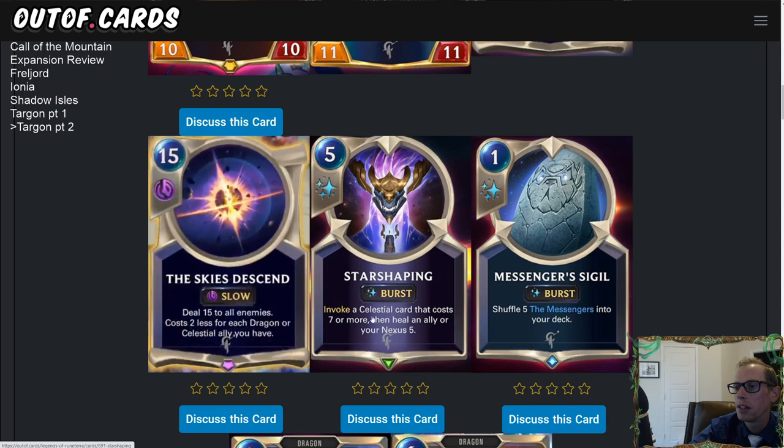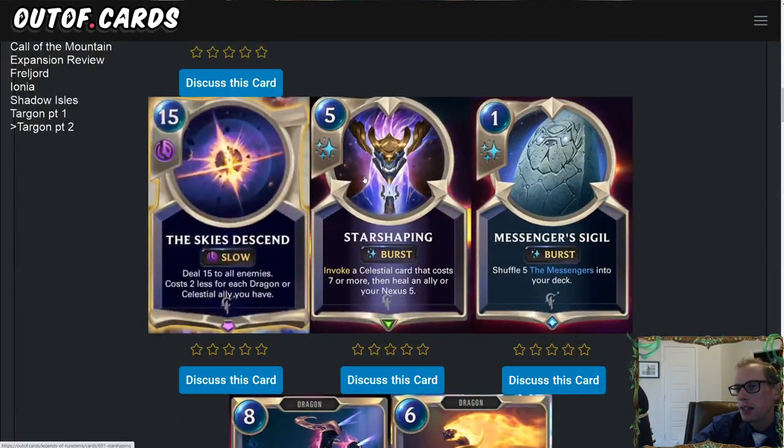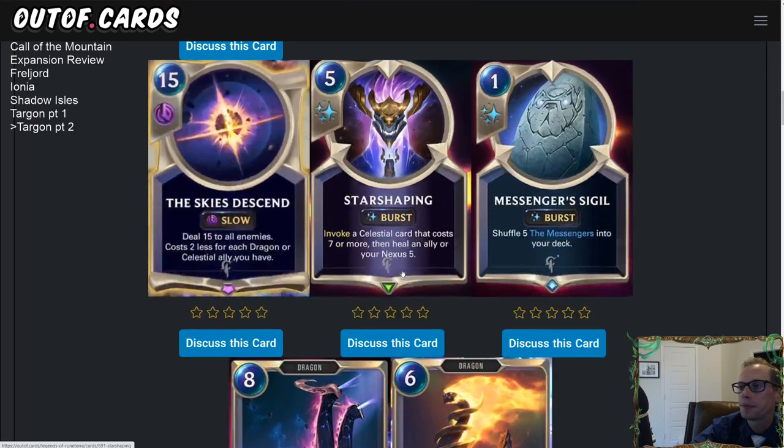There's also Star Shaping — five mana Burst: invoke a Celestial card that costs seven or more, and heal an ally or your Nexus for five. It's expensive, but it's Burst speed so you can use it as a protection spell during combat — healing an ally for five while also getting a powerful Celestial. Invoking is just so powerful that even this expensive card might make the cut, and against aggro decks the heal-for-five can help you stay alive.